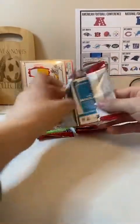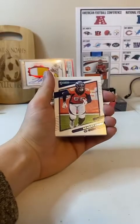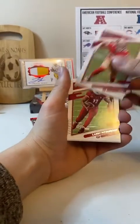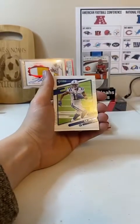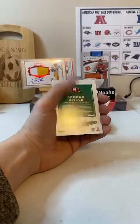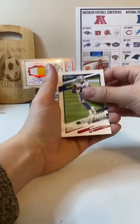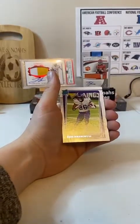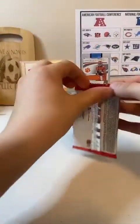Richard Sherman. Bradley Chubb. Nick Bosa. Larry Fitzgerald. T.Y. Hilton. Backwards ones again. DeMarcus Lawrence, George Kittle. Kani Nwaga — rated rookie for the Vikings, NFC North.